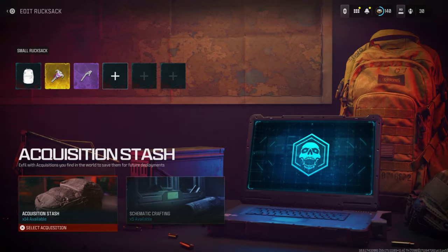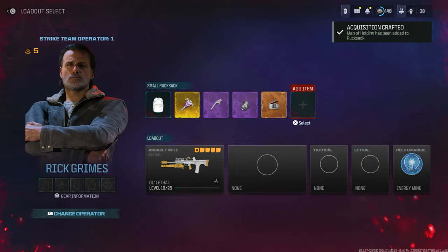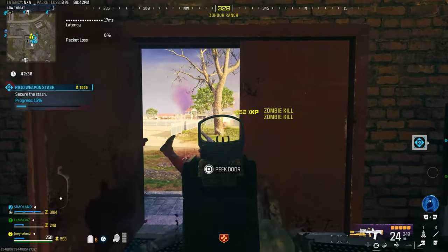Okay guys, so first of all you're gonna need the Bad Signal Mission equipped. Go ahead and equip that and then go to your inventory and put the items that you want to duplicate in the inventory, then go ahead and start a game of Modern Warfare 3 Zombies.